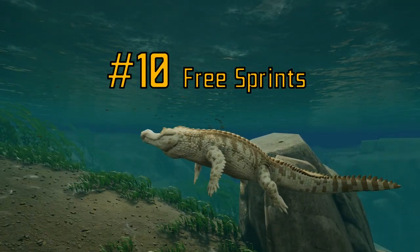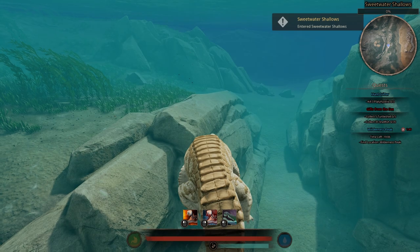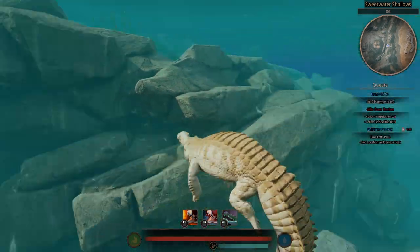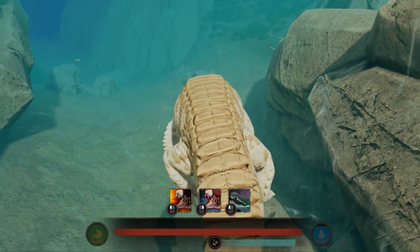Number 10: Sprint swimming backwards does not consume stamina. Sprinting backwards while swimming does not consume any stamina. Feel free to travel long distances using this to save up on stamina.